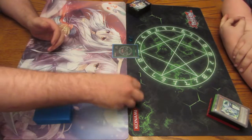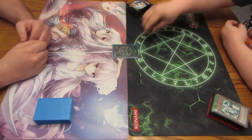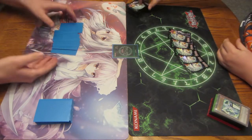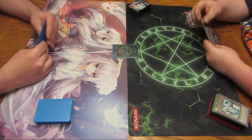Roll for first. I got seven. Six — I'll start. Let's draw our hands. I know firsthand that the Ori Calcus deck has a few new tricks up its sleeve. And then some. So be prepared.